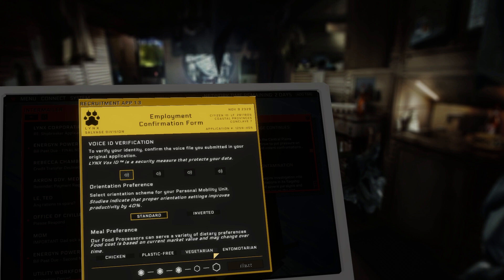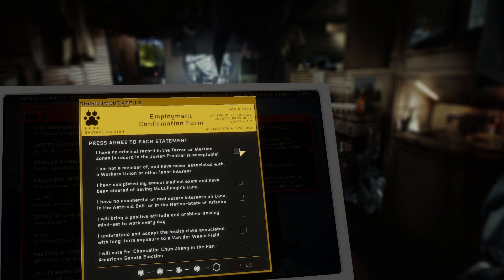Account name — Link's Work Effort Tracking and Social Employee Hub require an employee account name. Profanity or anti-corporate slang is not accepted. Select Revival Package — we proudly offer our Body and Mind Revival Program to new employees. Cloning has a 0.02% chance of DNA corruption. Meal preference: chicken, plastic-free, vegetarian, or entomaterian. I love the idea of plastic-free just because. I agree to each statement — I have no criminal record. I'm not a member of, and have never associated with, a workers' union. I will vote for Chancellor Chun Zhang in the Pan-American Senate election. That should be illegal.